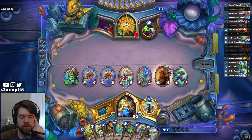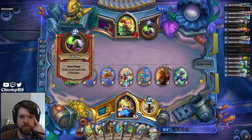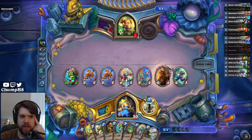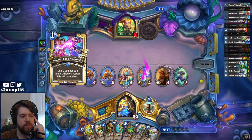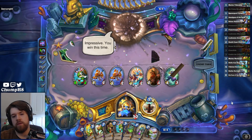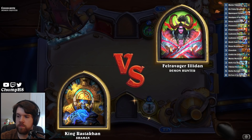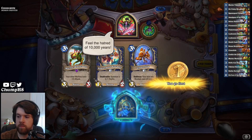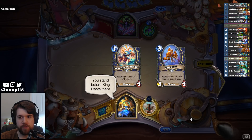I could also have saved the discount, but I think playing a 5-4 here was quite good. They had to have a Solrend — 4 mana deal 5 to everything. They got Clown'd. Love Forager, love Clownfish.